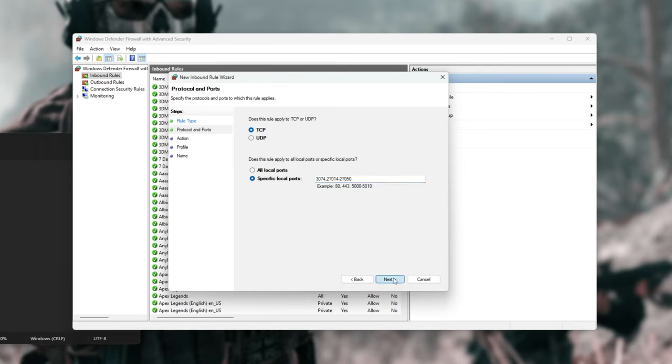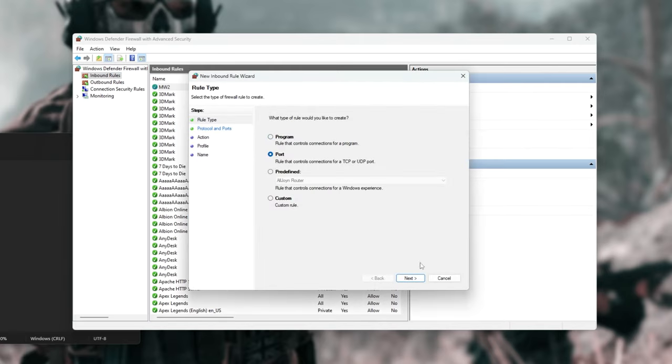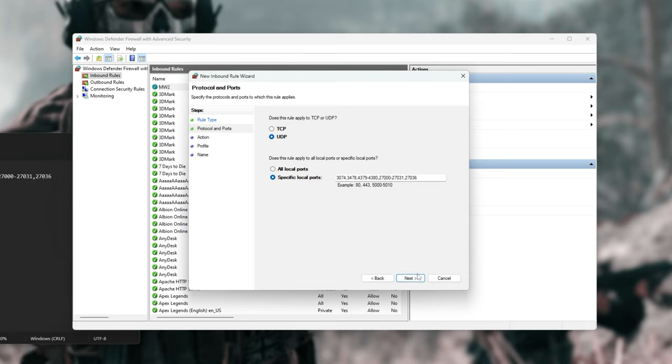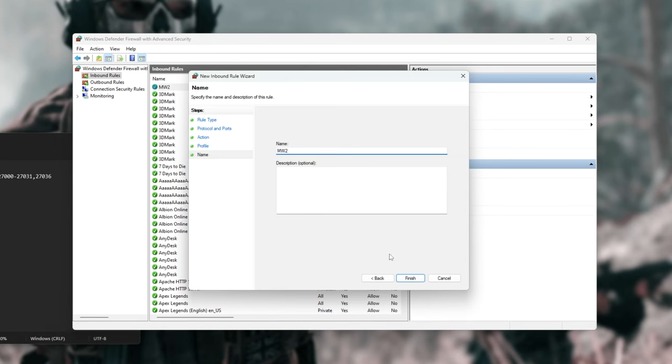Click New Rule again, Port, Next, and now choose UDP. Type in 3074, 3478, 4379-4380, 27000-27031, and 27036. Copy everything and paste it into your notepad file, then click Next. Make sure it's UDP, Allow the connection, Next, all three ticked, Next, give it a name MW2, and Finish.